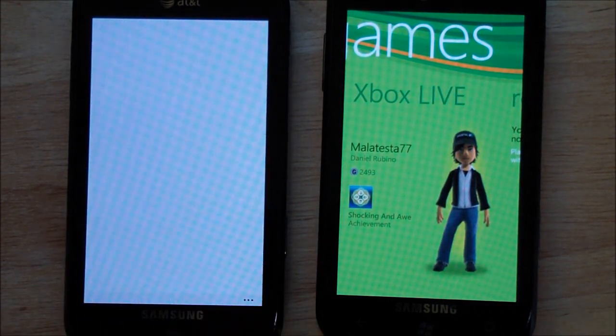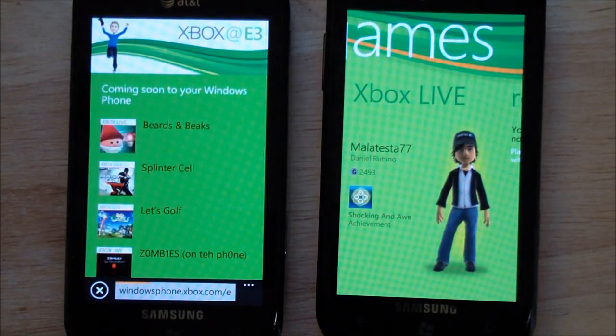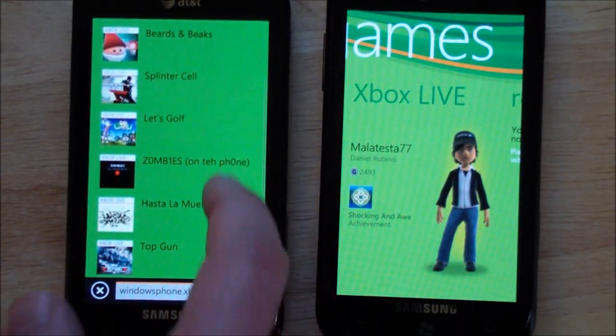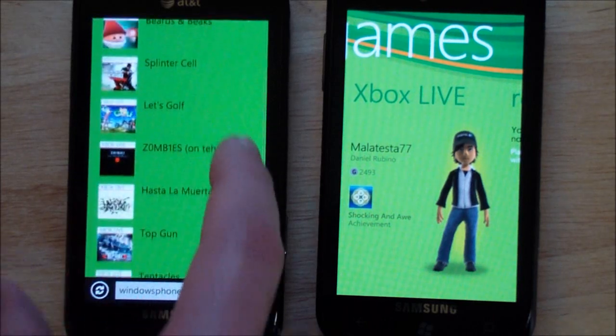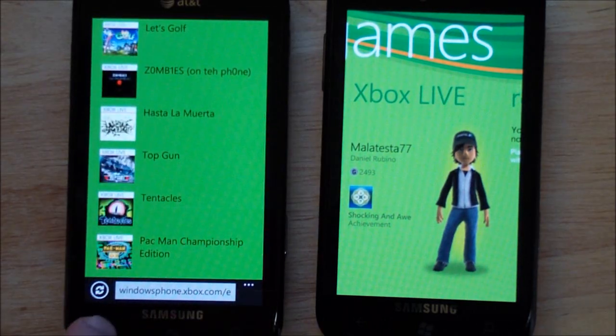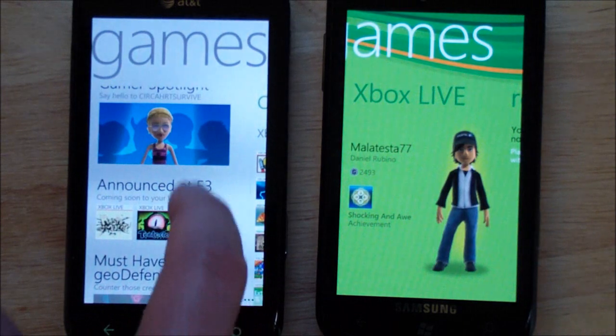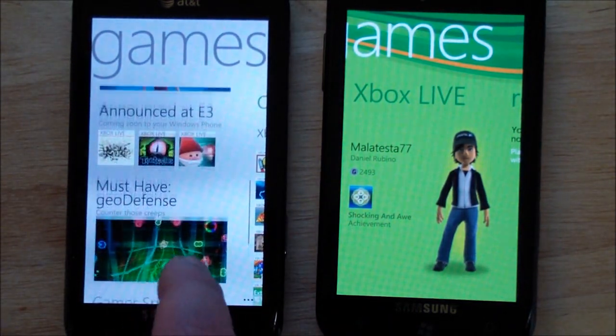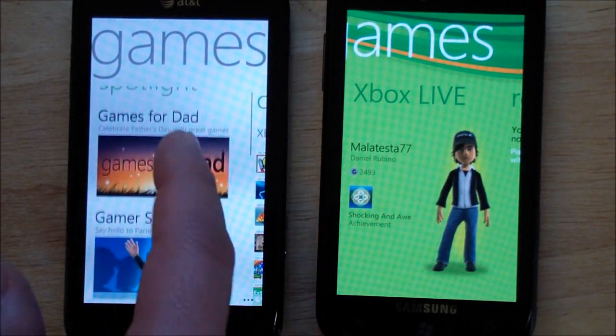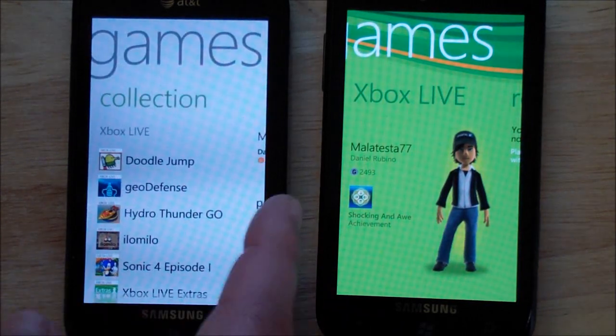When you have these, what it does is it launches into IE9 and goes right to this, which gives you information on new games. I don't know if these launch now — they're just tiles. It shows you the tiles that are coming up. Brain Challenge, must have Hydra Thunder Go. So it's a way of obviously highlighting and showing stuff that's going on in the universe right now.